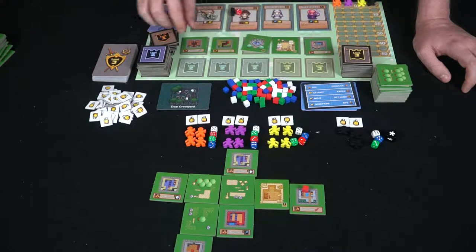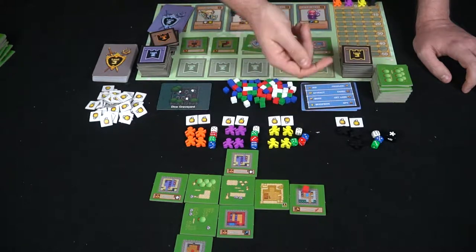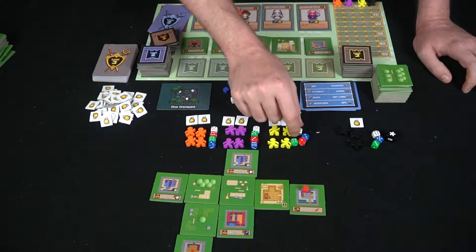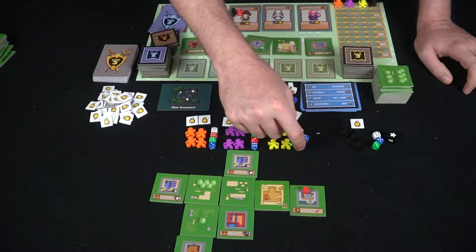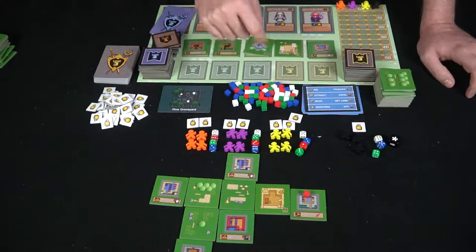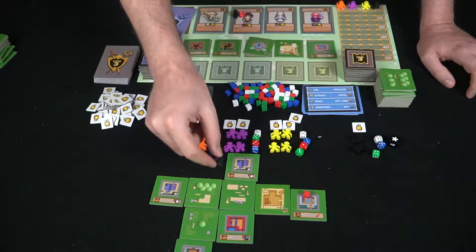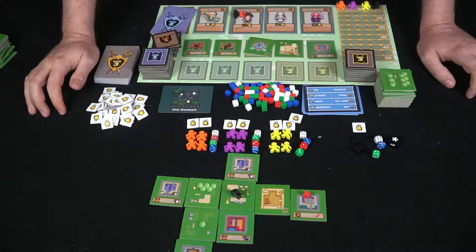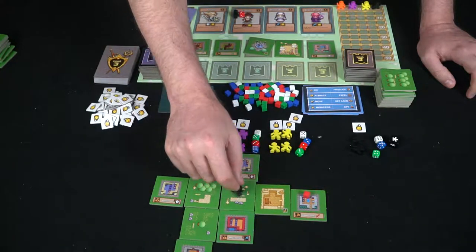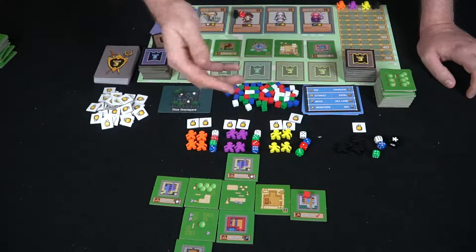Modifiers: these tokens either increase your die roll by plus one — so a five becomes a six — or you can give one to another player and swap dice with them. For instance, if you want a four instead of a three, you swap by giving them a modifier. Spy lets you place one of your meeples on an opponent's location to disrupt them. Every player can place one spy anywhere, but can only have one spy in the game at a time. That's the basic idea of all four action areas.